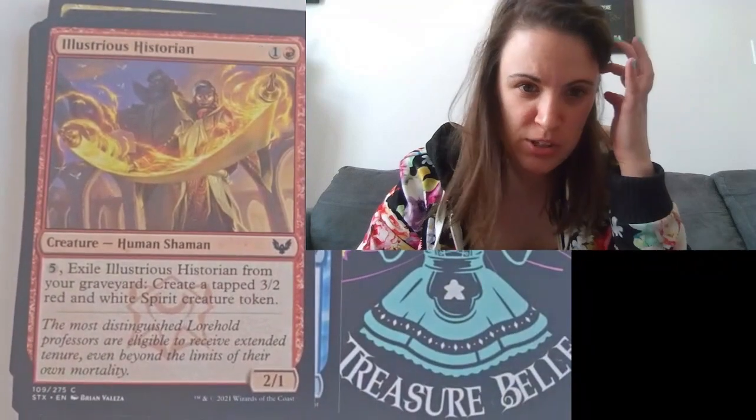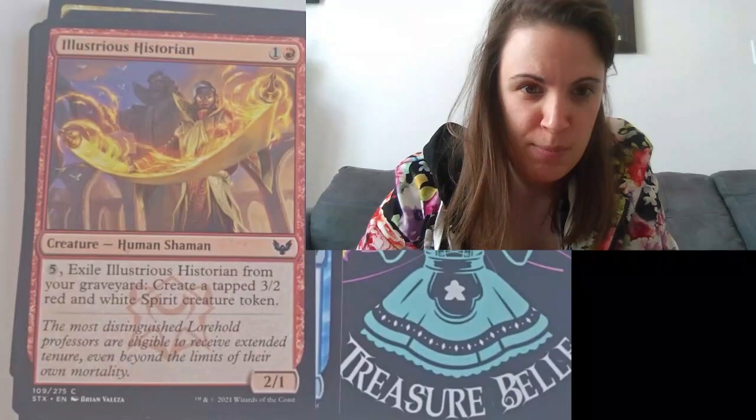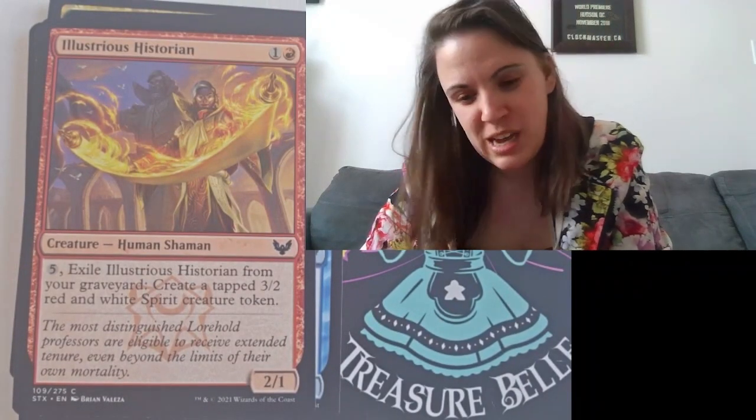Illustrious Historian. It's a red card. Exile Illustrious Historian from your graveyard: create a tapped three to red and white Spirit creature token. It's a Shaman that makes Spirits — that's kind of cool.